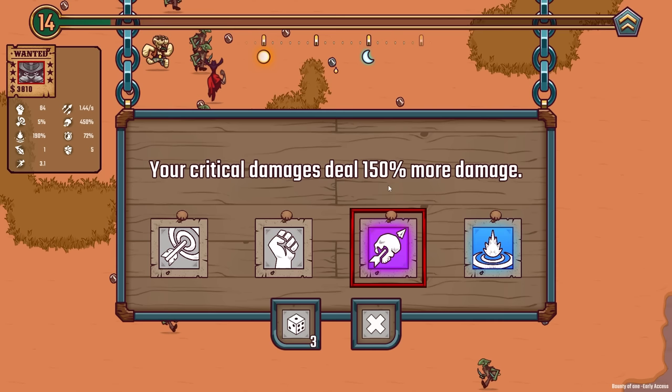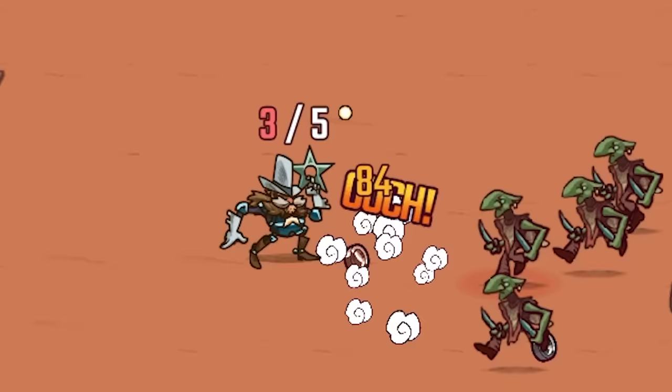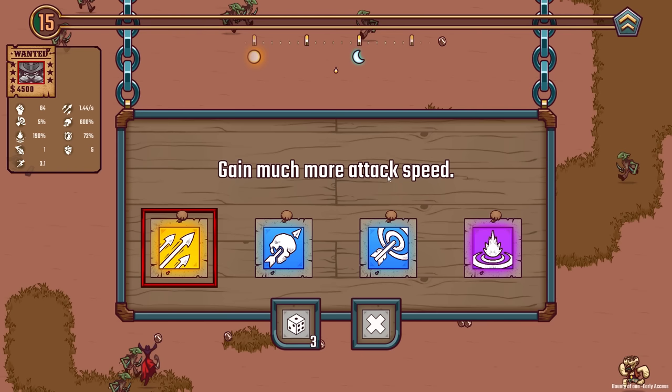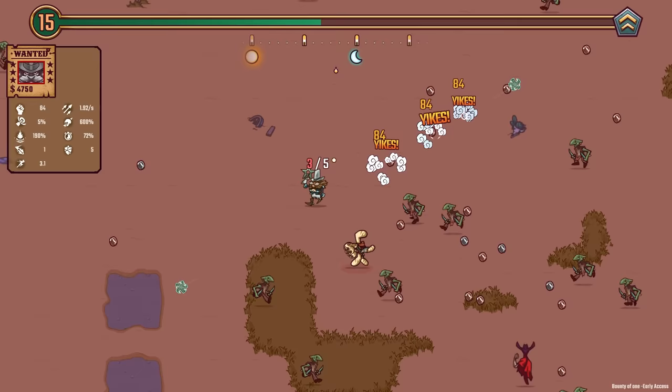150% more crit damage — eventually we're gonna need to start actually dealing crits, but it's at 600% already, and I also really need to stop walking into people. Clearly I just haven't had enough caffeine. So we're gonna gain much more attack speed. The 10% crit chance would be good here — that was also a huge increase to attack speed — but I really do need to increase crit chance. Otherwise, all those crit multipliers are basically wasted upgrades.